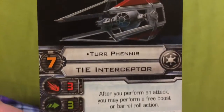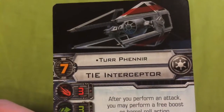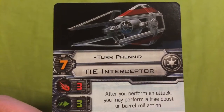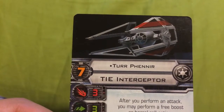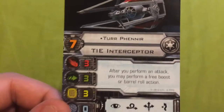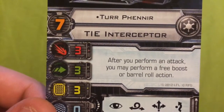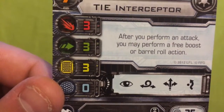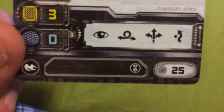Moving on to the second-in-command of this build: Turr Phennir. If Soontir Fel is the Wedge Antilles of the Empire, I'd say Turr Phennir is the Jake Farrell of the Empire. He has a Pilot Skill of 7, he also flies the Sienar Fleet Systems TIE Interceptor alongside Saber Squadron. He has an Attack value of 3, an Agility value of 3, a Hull value of 3, and a Shield value of 0. He can take on the Focus, Barrel Roll, Boost, and Evade actions. He costs 25 Squadron Points and he's able to take on an Elite Pilot Talent upgrade.